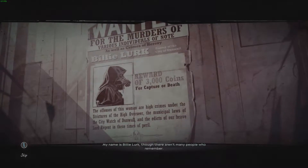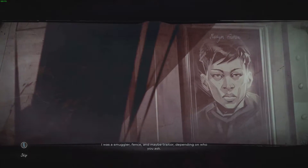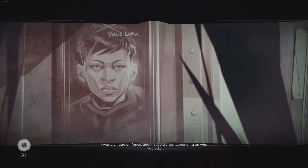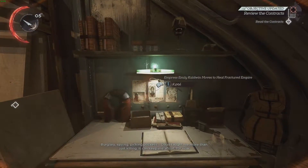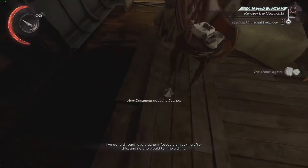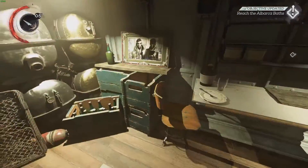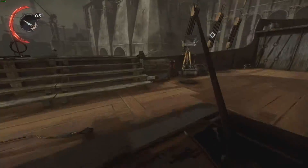Hi, welcome to Dishonored: Death of the Outsider. I almost forgot what the game was called there. This is Mission 1, One Last Fight. We're going to do a stealth run-through, getting all the collectibles and taking out all the people. I'm aware that you can let Daud take them out, but I figured it was more fun to do it another way.